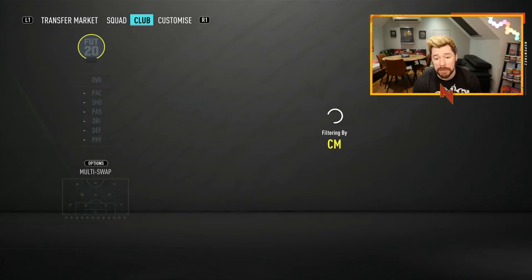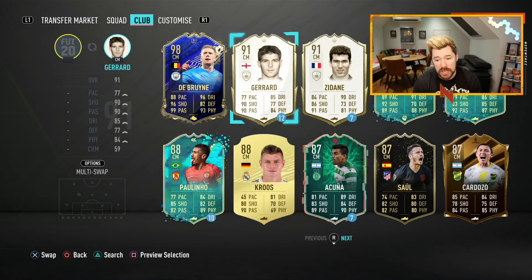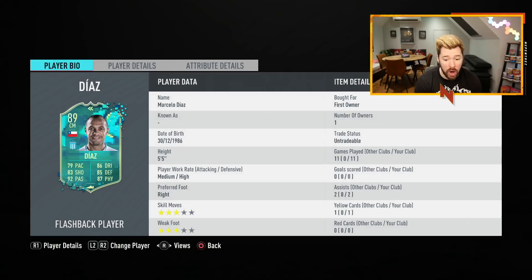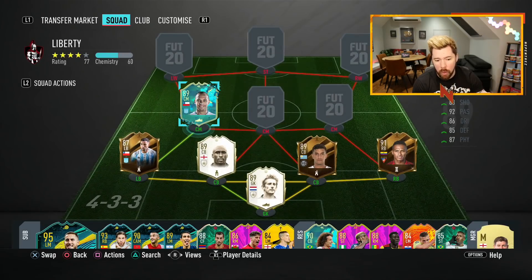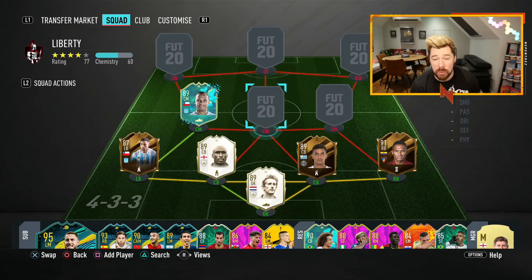The reason we bought Mina is because we completed and are going to use the flashback Diaz. We've got 11 games on this guy now — I like this card a lot. I kept a basic chem style on him, which might have been a mistake. I'm going to run through chem styles in a second — my idea behind them and what I liked and didn't like. A lot of it comes from taking on board a comment from about four episodes ago about what the perceived meta is, and trying to use items you don't usually see.